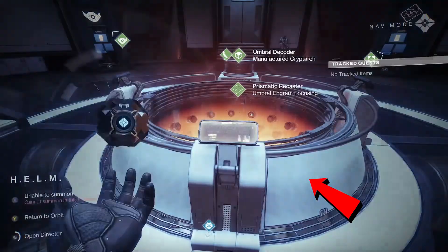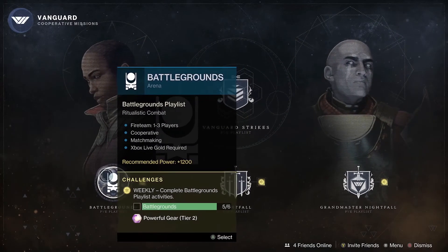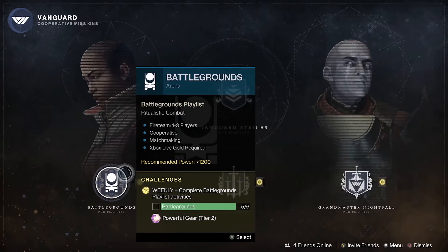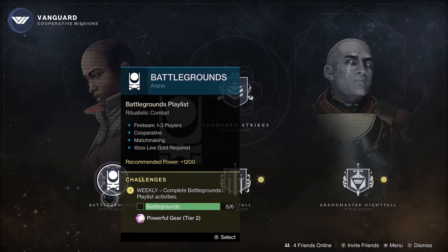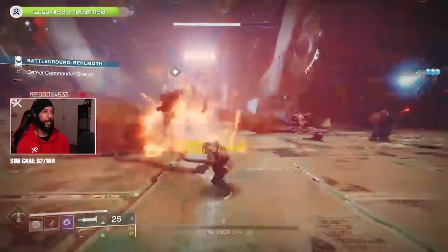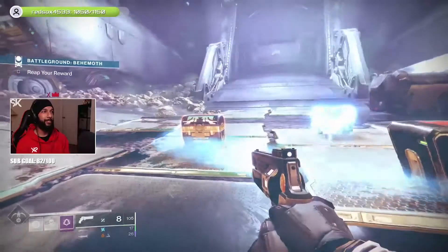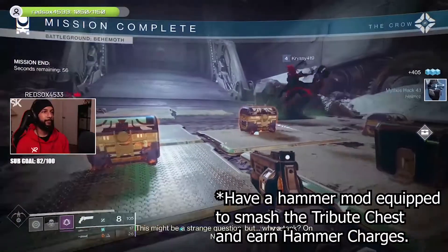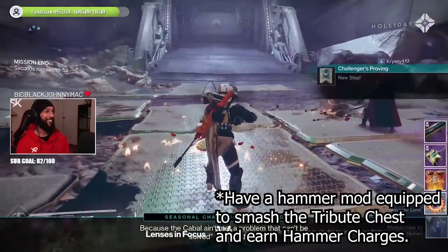Head over to the Vanguard playlist, and in the bottom left you'll see we now have a Battlegrounds PvE playlist. If you don't see this, just progress further into the Season of the Chosen storyline. Simply launch this activity and once you work your way to the end, three chests will spawn. If you have a charge equipped in your hammer, you'll be able to smash a chest, earn loot, and gain Hammer Charges.